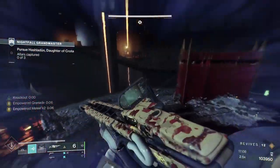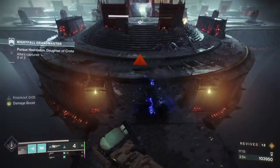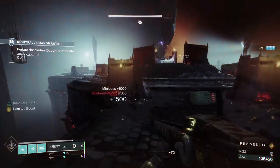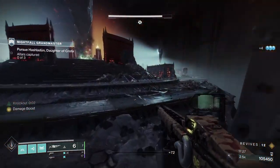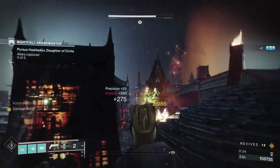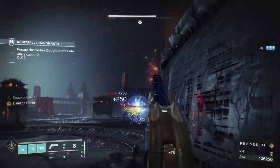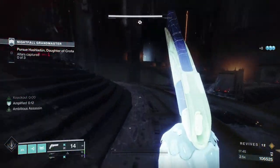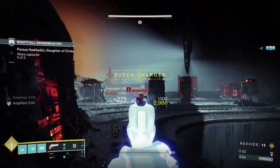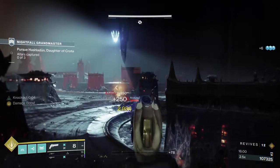I thought about just standing and going after that wizard — don't do it. Do not allow this wizard to get a sight on you because she'll kill you. It's really difficult to kill her when other adds are pushing left and right — roughly four acolytes pushing towards you, throwing solar grenades and shooting. It's worthwhile to break the shield, put a grenade down. This GM is not a GM where you can stand and get involved in gunfights.